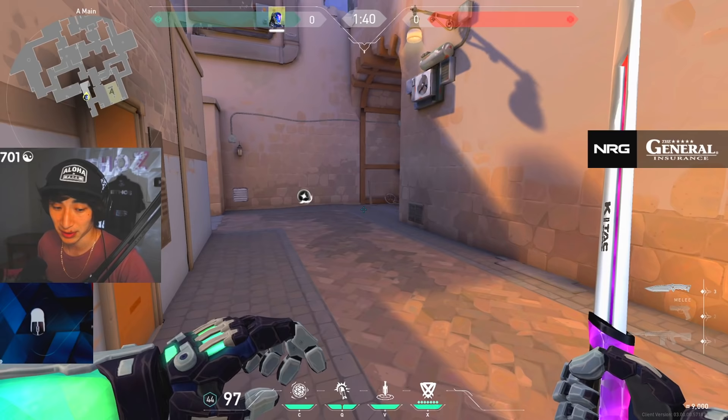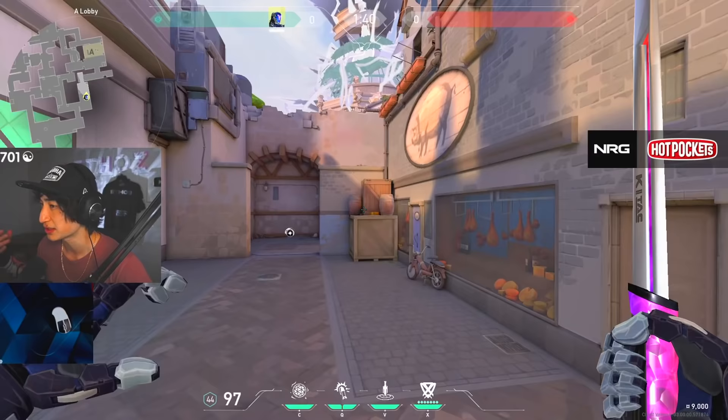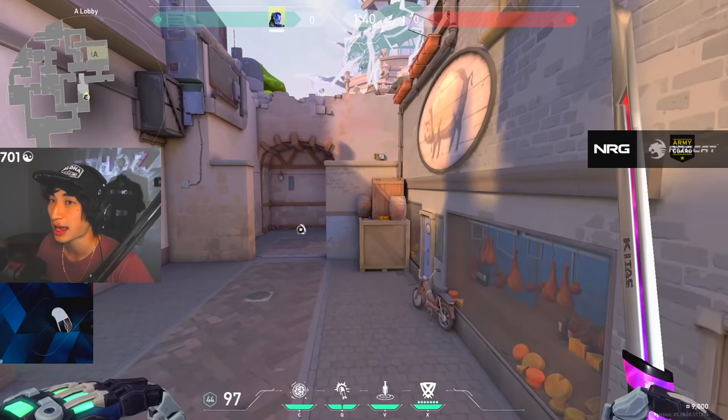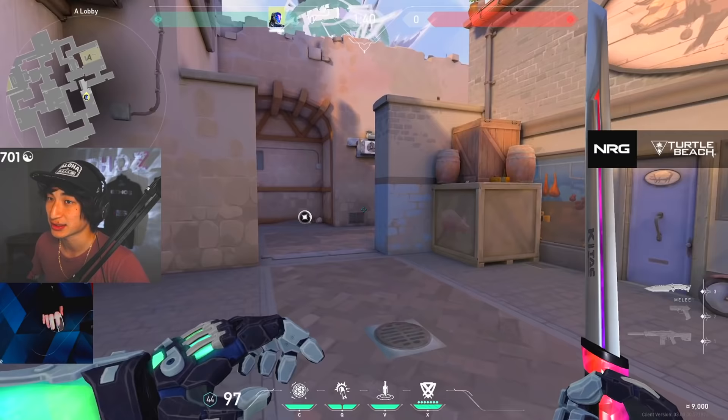That does it for the ability walkthrough — let's go into how to actually use this agent. He's an initiator but he's actually very self-sufficient, just like Skye and Breach who are getting buffs as well. When I played him it feels a lot like a duelist — I feel like I don't have to only set up my teammates for kills to be impactful. I can also set up myself for a lot of kills, and it's really strong.